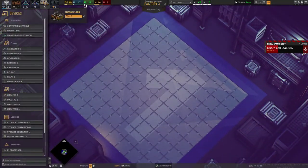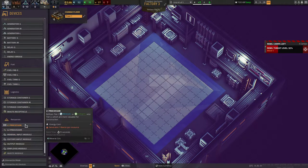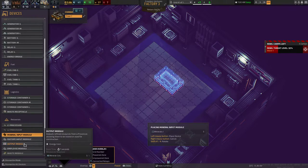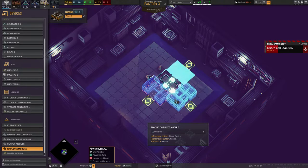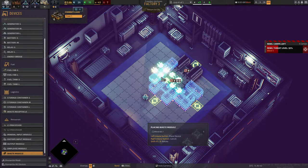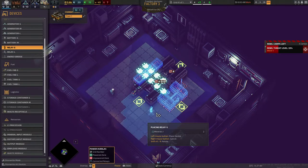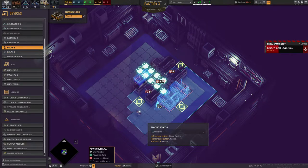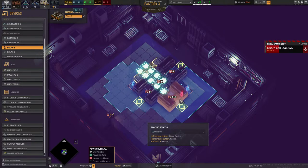On this side: the same thing we've done with T1 minerals, we need to do with T1 isotopes. Let's go to L1 processor, isotope input, output. Employees and waste. Then we're going to need a bridge. Next to the bridge we're going to need a relay. That should be everything connected, hopefully.